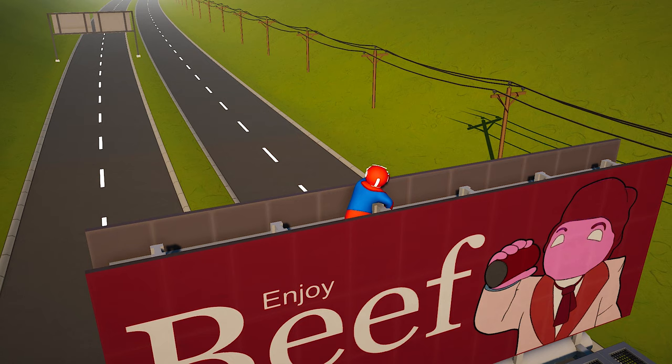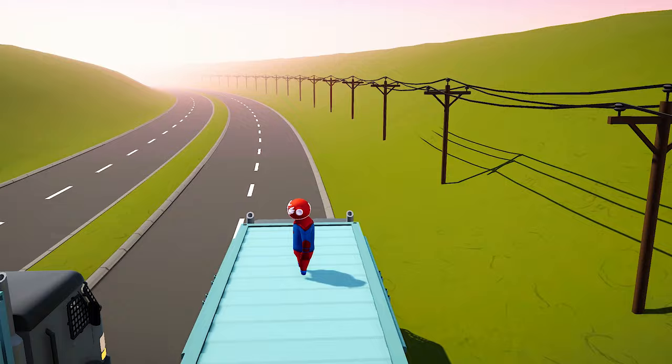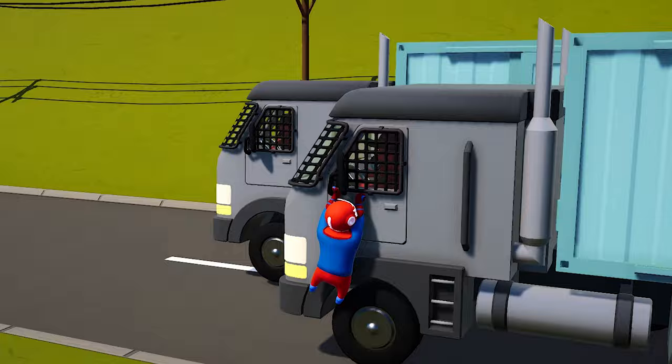This is the same road that you drive on in the map Trucks. If you hang on to the side of one of the trucks and move your camera you will be able to see the drivers — and the drivers are also playable characters that you can find in the character selection.